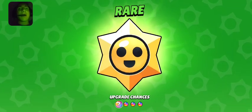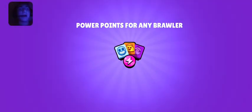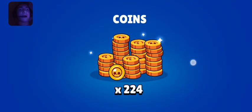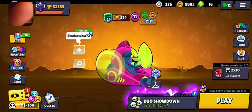Hey guys, day 62 star drop opening. Let's see what we got — starting with a ring, 21 power points to an epic, 224 coins. Next, get another ring, 64 coins, not too bad.